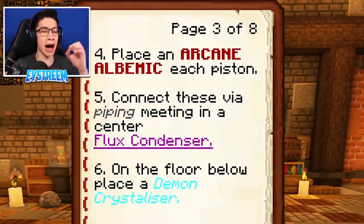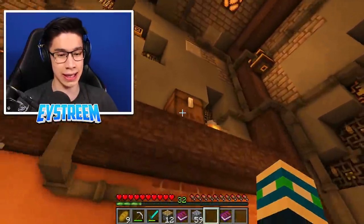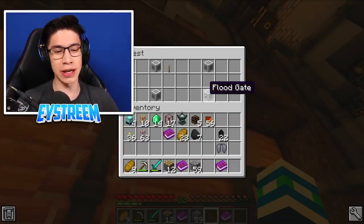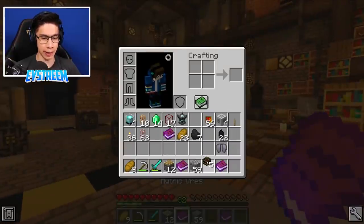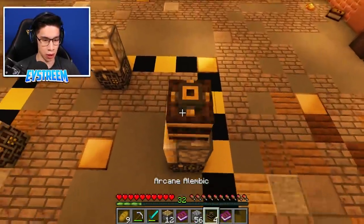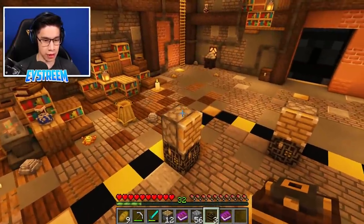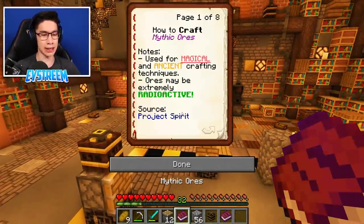Coming up next, Step 4: Place an arcane alembic on each piston. I think those were up in this chest here. Yeah, there we go. We'll also grab the rest of this stuff while we're at it, just because I get the feeling I'm going to need it. And the arcane alembics need to go on top. So let's build up a little staircase here and place one on that piston there. We need one over here, and we need one just on this piston there. And finally right over at this piston there.